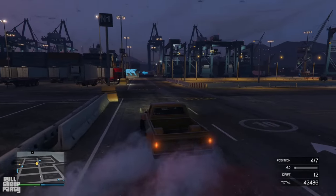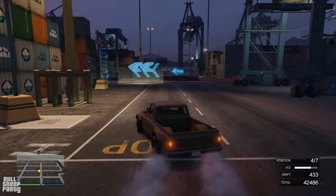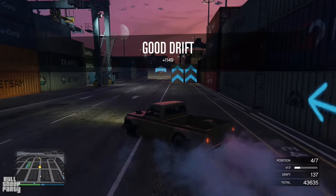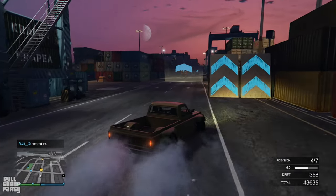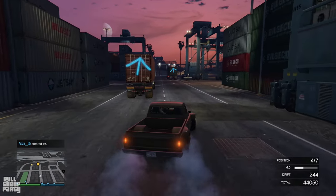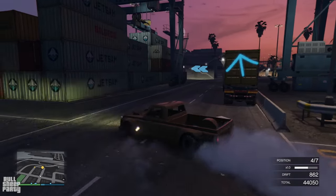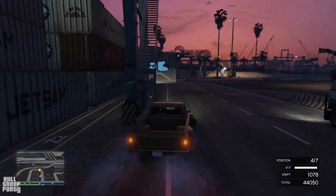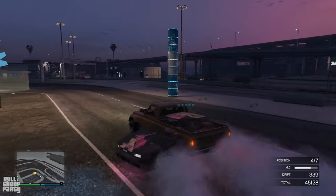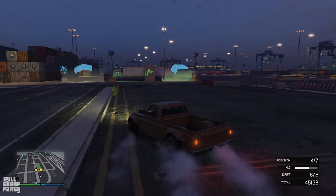One thing I wished I knew when I first started drifting: the green zones on the map give extra points. You need to pay very close attention to those because they are more difficult, but they also give you more points — I believe it's double the regular points. You'll be able to fill up your multiplier faster, and at the end of the day the multiplier is going to be the thing that decides whether you win the race.